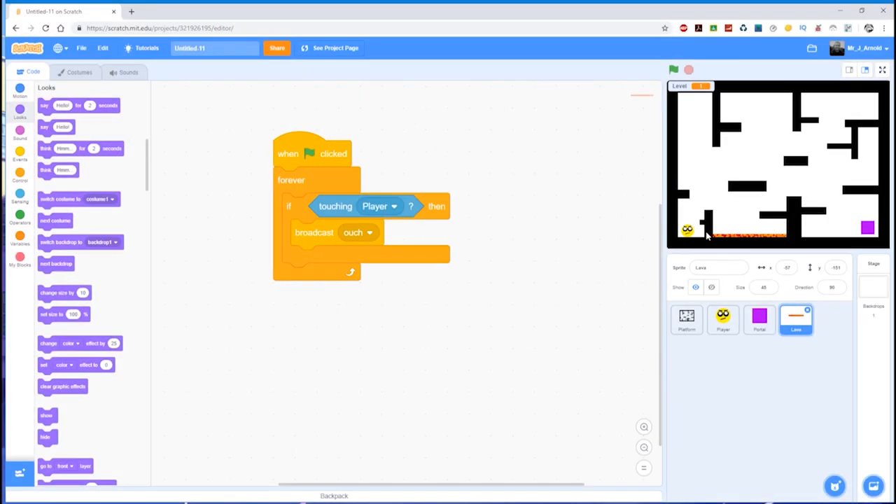We now have an enemy or a danger which will send the player back to the beginning, but there are two things we probably want to look at: one is having an enemy that can move around the whole game area, and the other is that you might decide the lava is great on level one but either you don't want it on level two or you want it in a different place. So how can we do those two things?